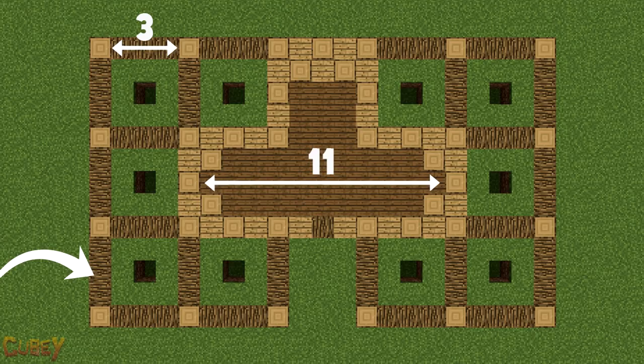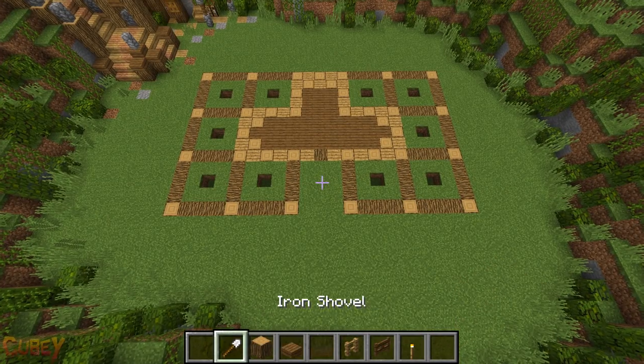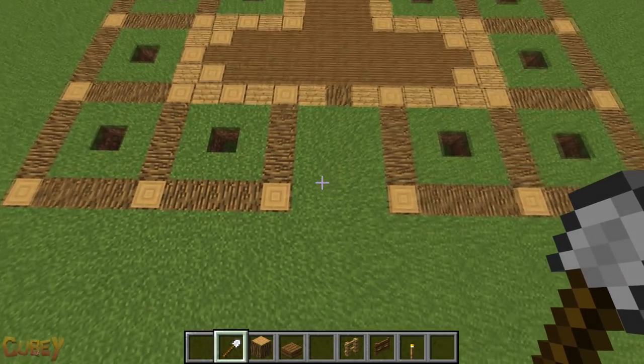Pause the video now until you're ready to continue. Once we have our floor plan laid out, we're going to dig up a small path with a shovel like so at the entrance.